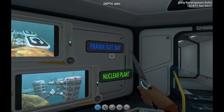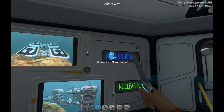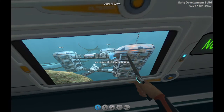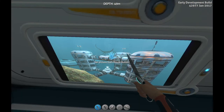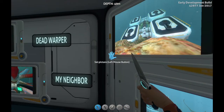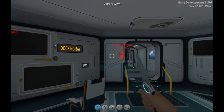Sorry if I'm talking really fast. Here's my prawn suit bay. Look at that — my neighbor's in the background. See that little tail right there? That's him, that's my neighbor. I'll show you why he escaped and where he escaped from.